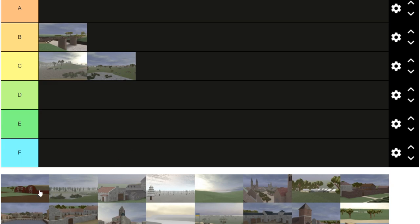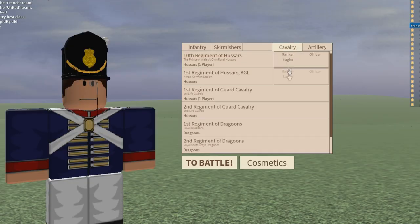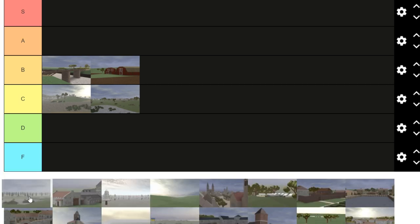Farmland — B tier. One of the only cavalry maps I actually like. A lot of the cavalry maps in this game suffer from so many problems, and I'm thankful that Farmland, even having artillery and everything, actually plays pretty solid, so it's gonna be put in B tier.